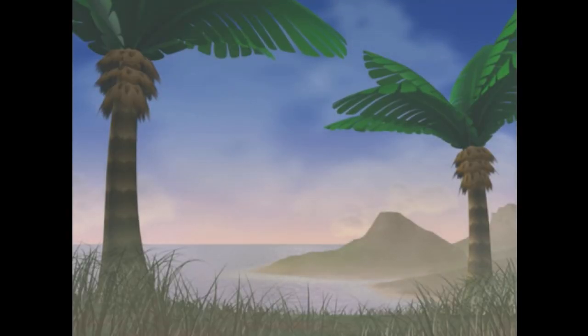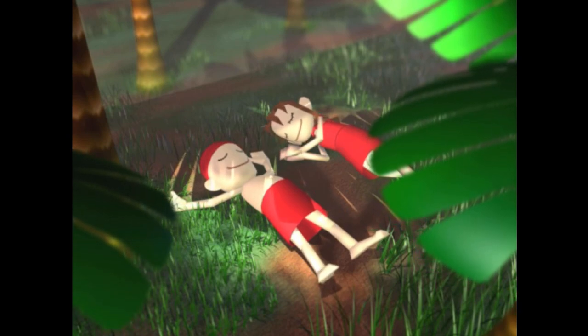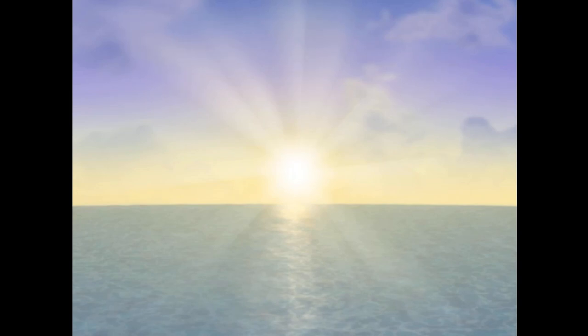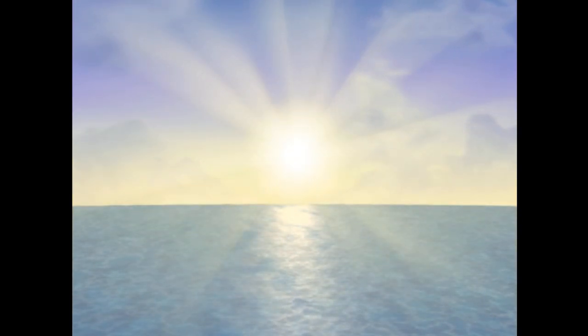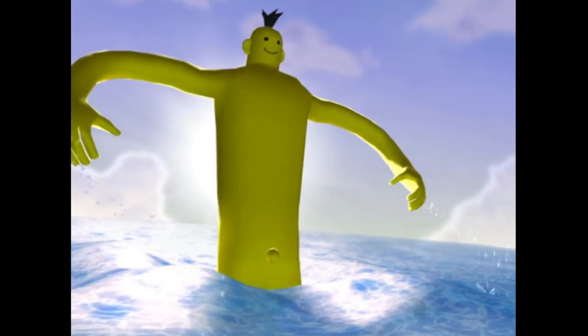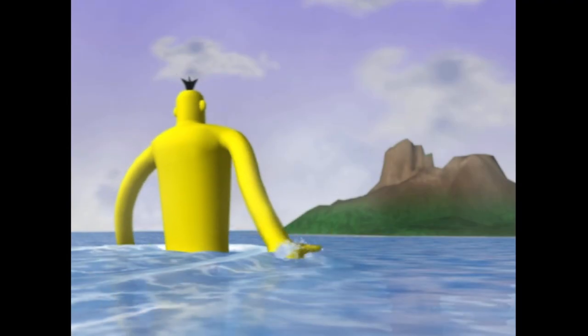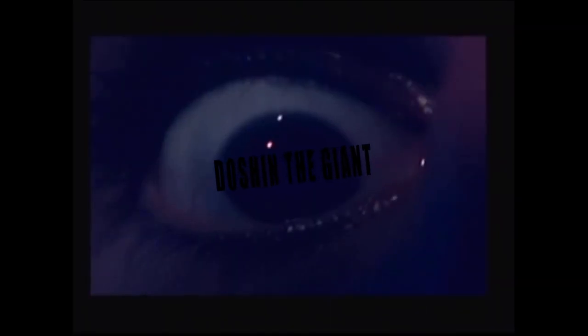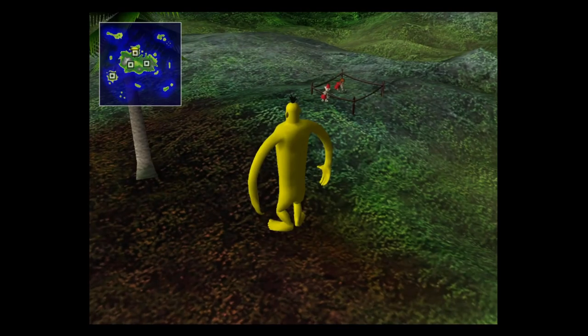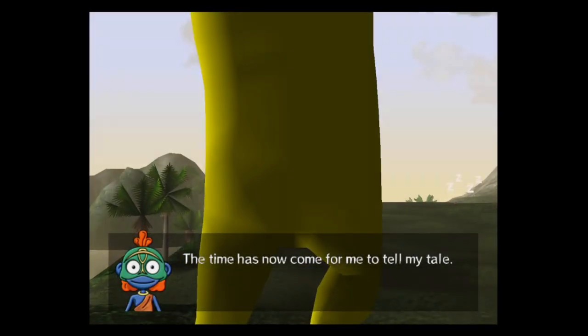The intro narration says: 'My bone and flesh perished ages ago. The legend says a big man will appear at sunrise. I keep on waiting for that dawn when the big man appears.' And then Doshin rises - it's the big man! So in this game, you play as Doshin, the big yellow man - a.k.a. God - and he rises from the ocean every morning and returns at night. There are these little villages on a small island who worship you, and it's your job to protect them and help them build up their little civilization.